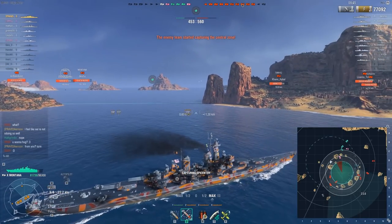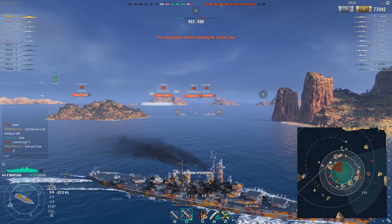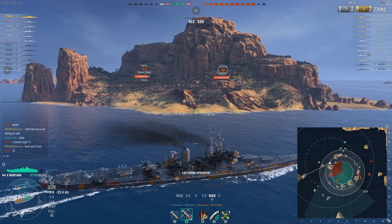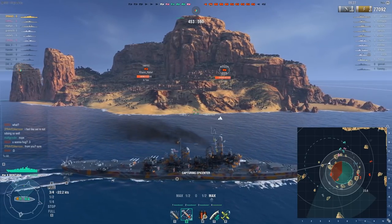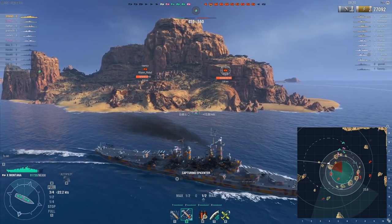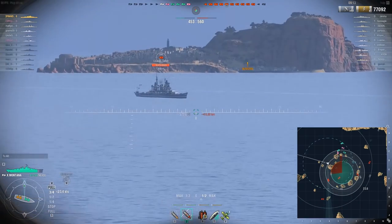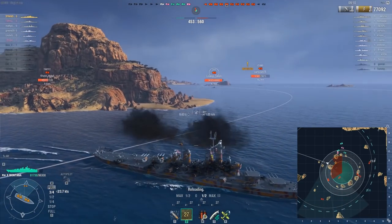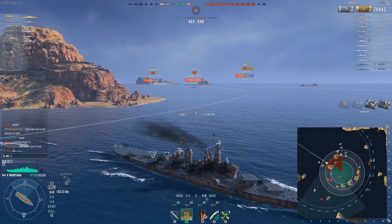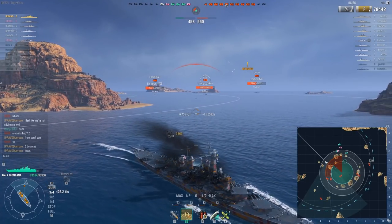I'll do a pass over here. Right now you can see my concealment expert at work — the Yamato is at 16 kilometers but I am not spotted because of my very good concealment range. I'll be doing a pass around this island, hopefully getting a shot on the Zao or the Kutuzov because showing full broadside against the Montana's full broadside fire is not one of the best ideas. That was one overpen and six bounces on the Zao — what?!